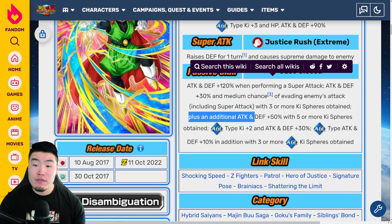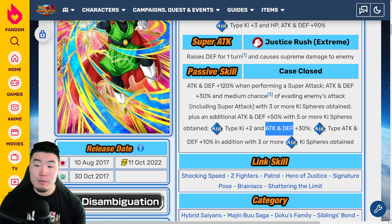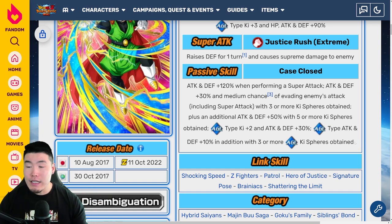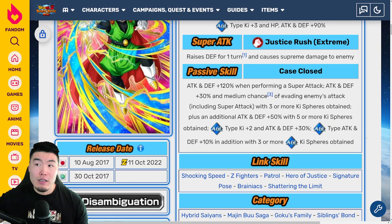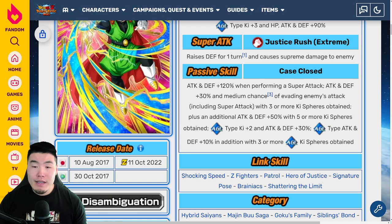Plus an additional Attack and Defense plus 50% with 5 or more Ki spheres obtained. And then AGL-Types Ki plus 2 and Attack and Defense plus 10% for AGL-Types in addition with 3 or more AGL Ki spheres obtained. So essentially if you get 3 AGL-Types, he's providing AGL-Types with Ki plus 2 and Attack and Defense plus 40%, which is a very good support passive — kind of like a mini version of those type supports from the type banners like AGL Pan, and so on.